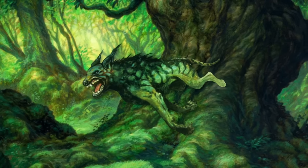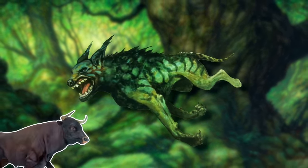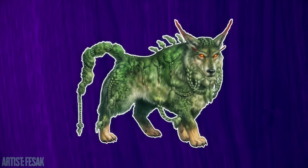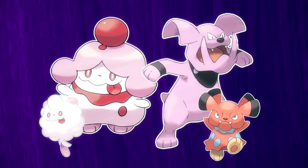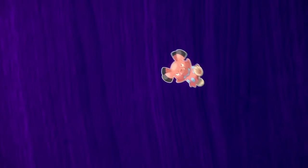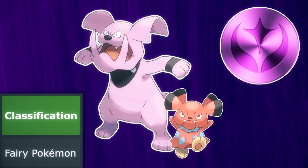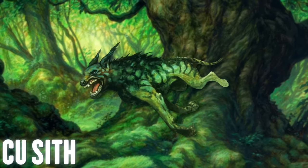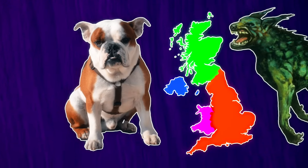There are fairy dogs in folklore throughout Scotland, Wales, and Ireland, though the Cú Sith is likely the main one referenced here and is the most famous. It is said to be a hound about the size of a young bull, green or white, may or may not be spectral, has braided hair, and brings people to the afterlife like the grim reaper — which doesn't exactly sound like these Pokemon, but it's about the only fairy dog there is. Snubbull and Granbull were both listed as the fairy Pokemon since conception, long before the fairy type existed. Cú Sith directly translates to fairy dog, and bulldogs came from the United Kingdom, which is where this folktale comes from.